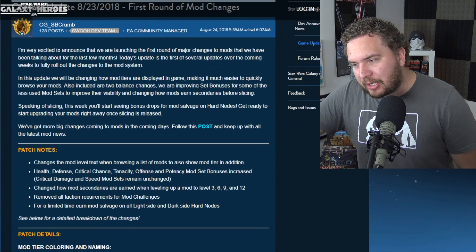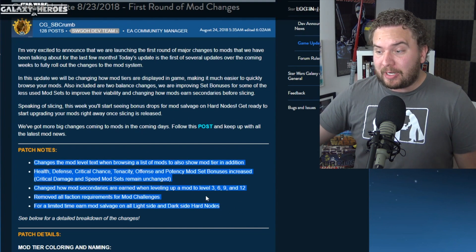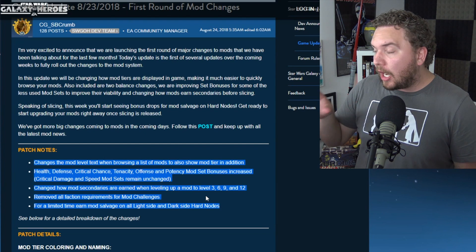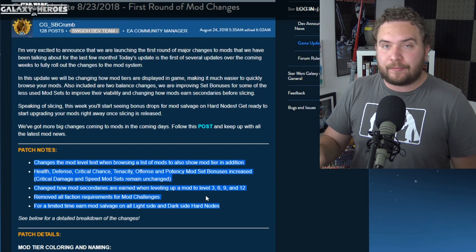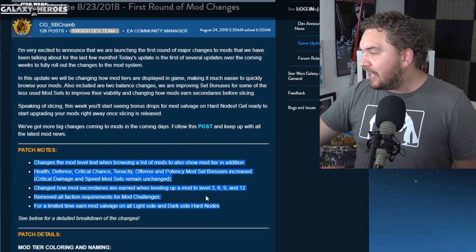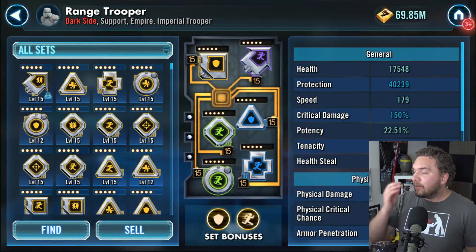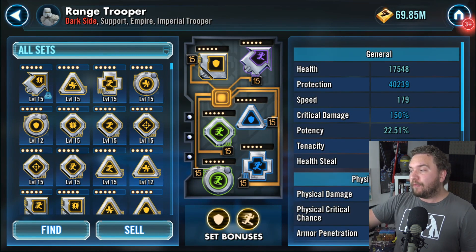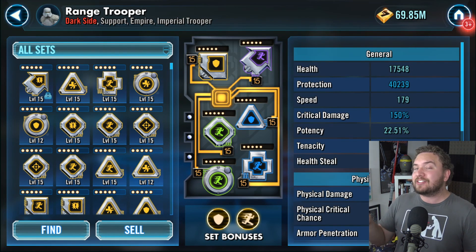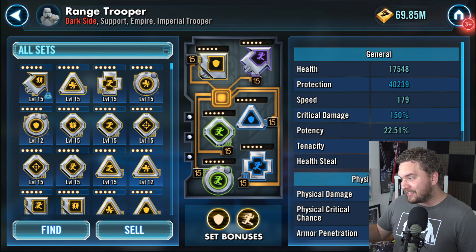Pretty much the biggest things happening right here are listed by our community manager. The biggest thing in my opinion is that the color changes are gonna hit us right away. Before, when you level up the mod and you got to 15, everything was gold. That's not the case anymore. When we look at my personal account, we see that my mods — these were gold before — and now the colors are all mixed up. This is gonna throw a lot of people off after over two years with the current mod system.